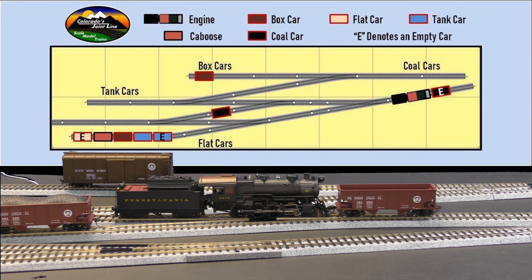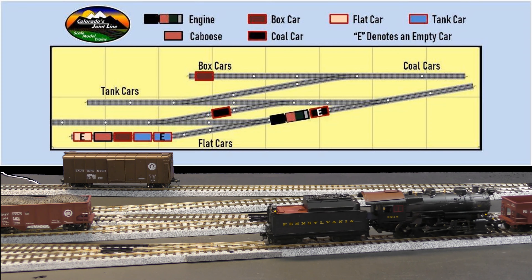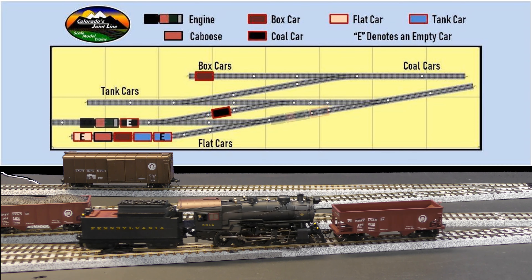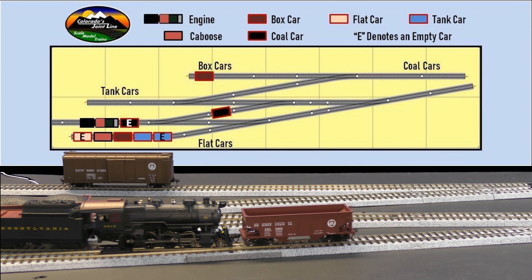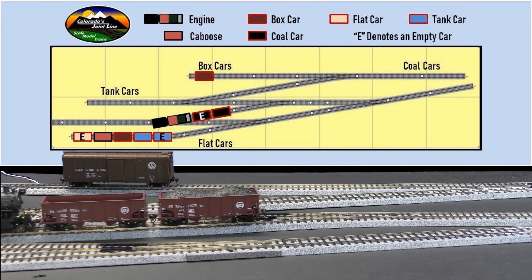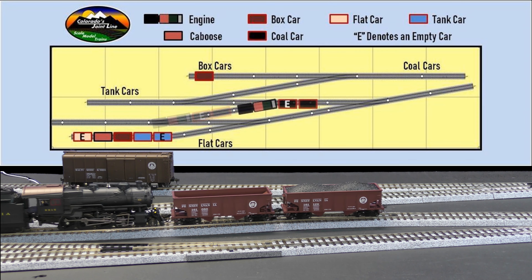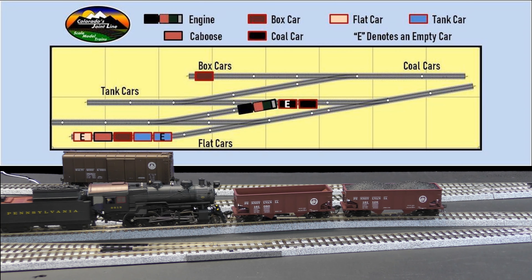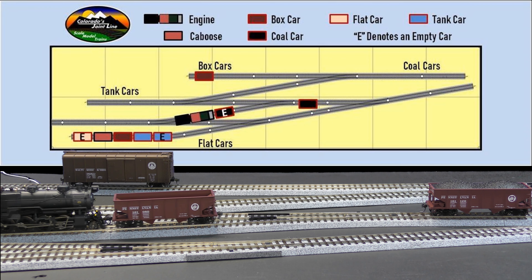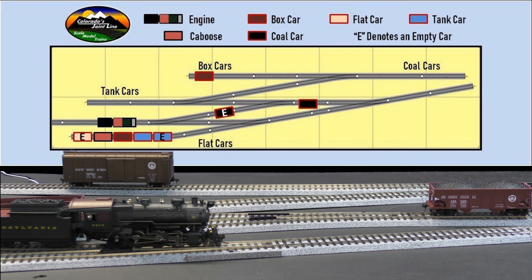This next series of moves really shows you how much more complicated the switching puzzles get when you end up with some of those empty cars starting off. Because just to get these two coal cars reoriented in the correct orientation to the steam engine — such that the loaded one can be pushed up into that coal car area — there's a whole long series of moves that I've got to make here to get this thing in the right orientation.